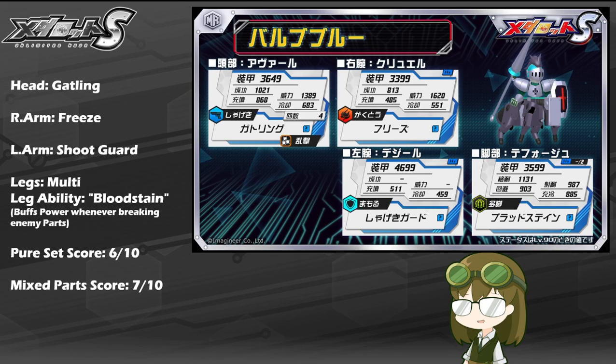Gatling is a standard shooting attack that is a scattered AoE, meaning that it damages one part at normal and two other parts at random at one-third total damage. So, very solid conventional part all around right from the start.